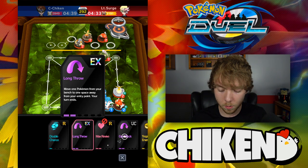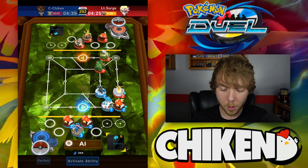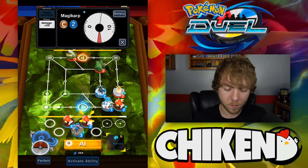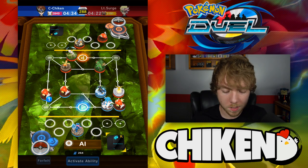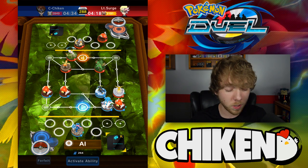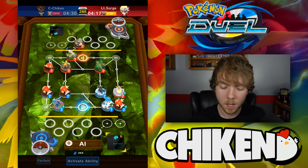Alright, so we've got Max Revive, Long Throw, Gold Block, Tropical Energy, and Double Chance. As far as being countered, the Long Throw is something to worry about because eventually it will come into play. Other than that, we're probably pretty decent off. We can just start advancing our Magikarps, hopefully evolve a Gyarados or two, get some decent knockouts early in the game or at least a couple of Storms, and then try to take over the entry points and take the game home.